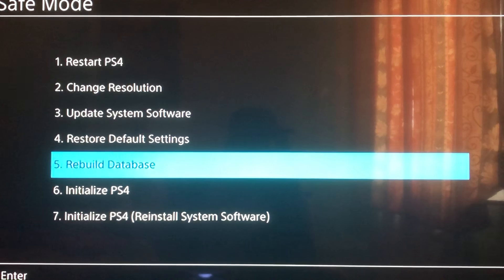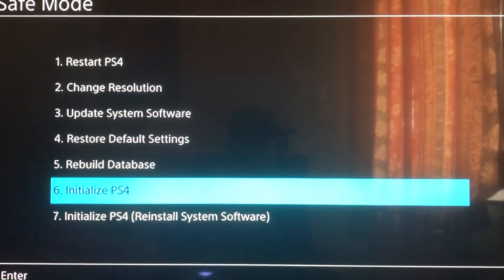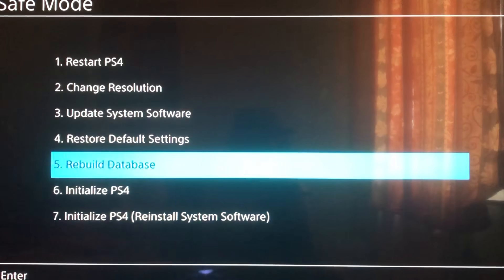By the way, what most people do is Initialize PlayStation 4, but you don't even need to do that — that will delete all of your files and all of your games. You don't need option 6, just go to option 5.